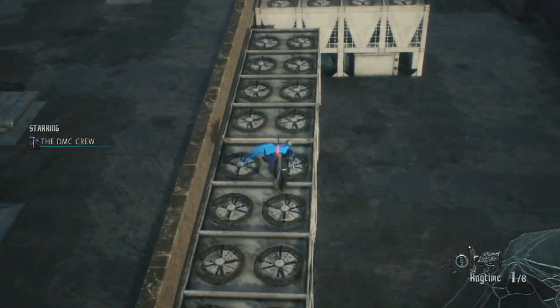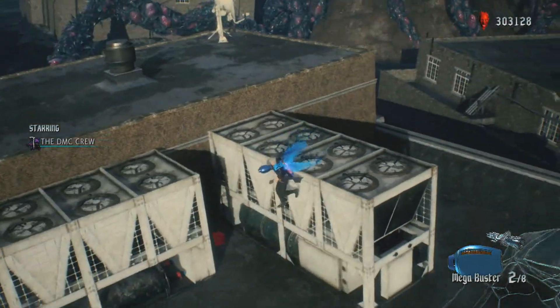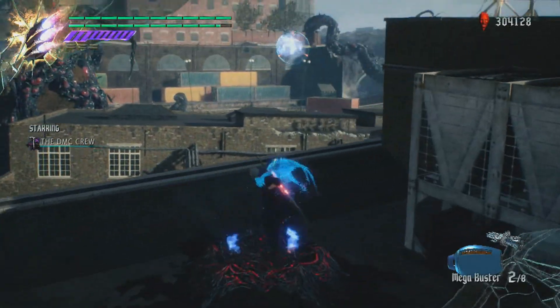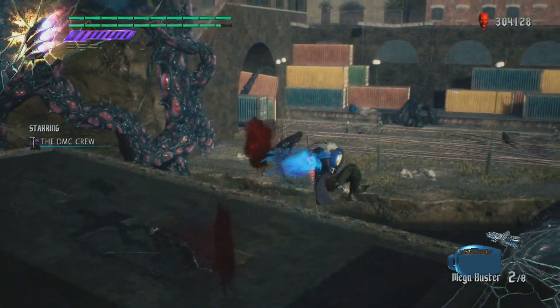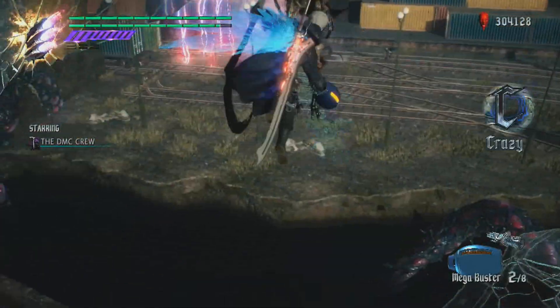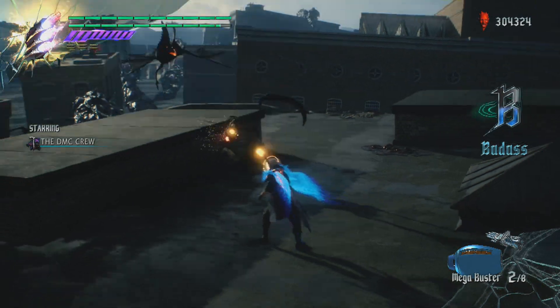Now that you've seen the arm in its full capacity, I'll go ahead and equip the Devil Breakers now. The Megabuster is funny, I'll kind of show that off too. It's definitely very immersion-breaking, if you're into that sort of thing. I don't know if there's a way you can turn off the Megabuster. Once it's in the game, it kind of just completely changes the experience. And now there's just a Megabuster in the world.